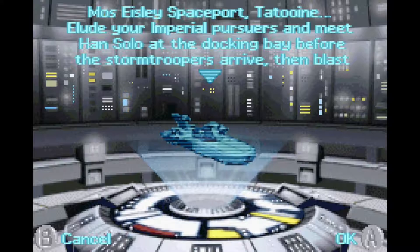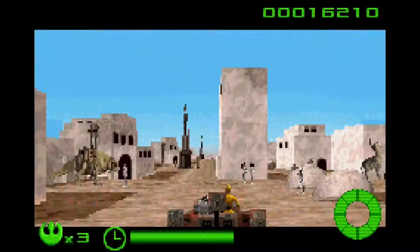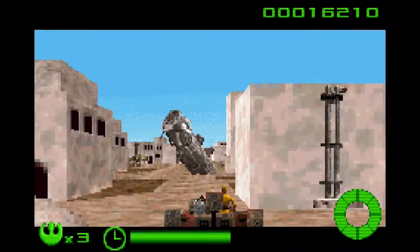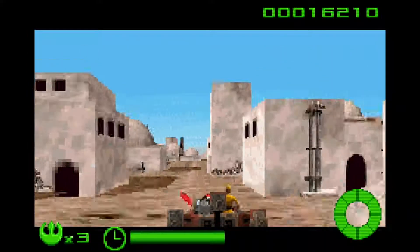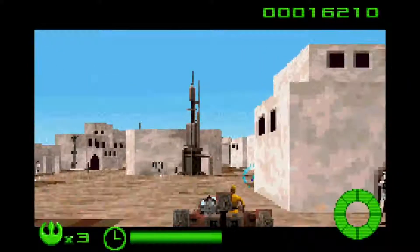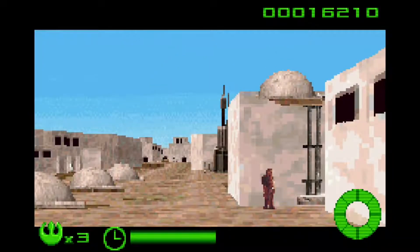Now we are trying to evade the Empire and we're at Mos Eisley. Mos Eisley was the one in Episode 4, while Mos Espa is the one on The Mandalorian and Episode 1. This level is actually a bit harder.